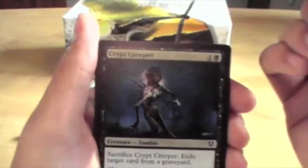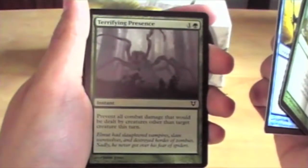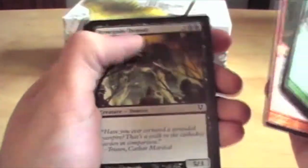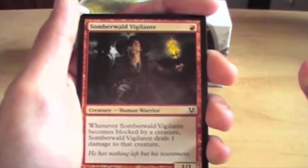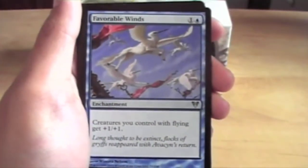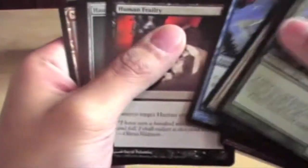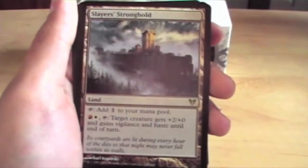So we've got a Nettle Swine. A Crypt Creeper. El God Shield Mate — another Soulbound Creature. Terrifying Presence. Fervent Cathar. Another Renegade Demon. Borderland Ranger. Galvanic Alchemist. Somber Walled Vigilante. Moonlight Geist. A Favourable Winds — that's a pretty good card. Human Frailty. Haunted Guardian — cool artwork on it. And a Slayer Stronghold, a Dual Land. Interesting.